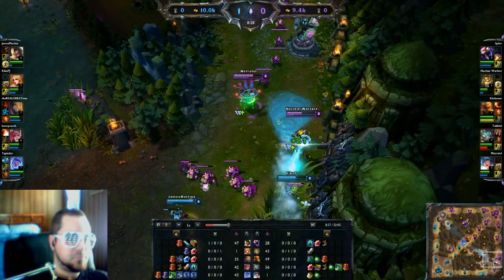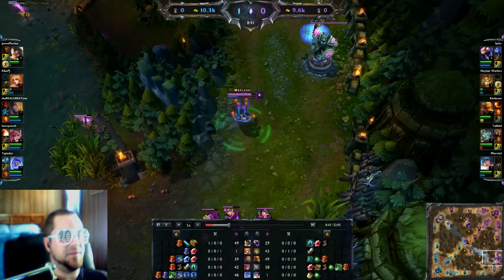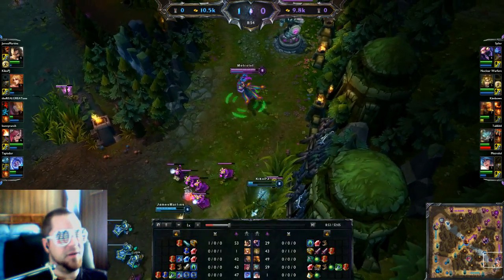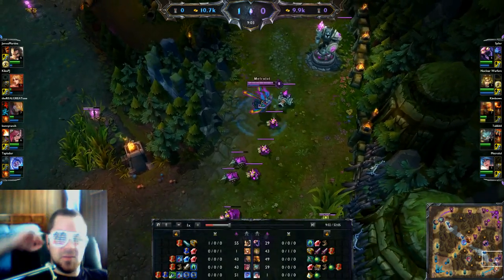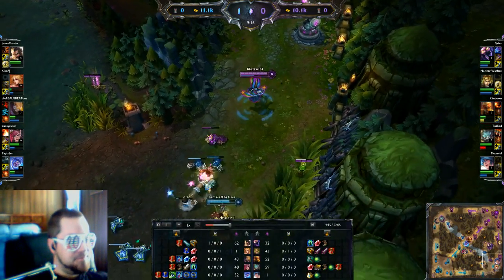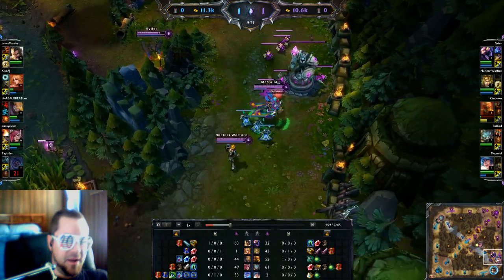That guy goes absolutely ham and I think we did a decent job getting out of there, but I exhausted the wrong person — I probably should have exhausted Graves. It might have saved a life but it was likely a waste. I don't really know when to use Exhaust. I picked up the mastery that applies a debuff reducing armor and magic resist by 10, which feels useful in teamfights on the AD carry — but in lane I just don't have the instinct for it yet.